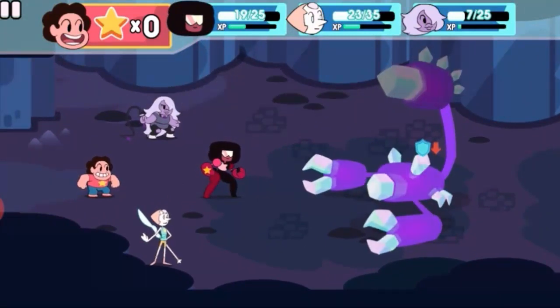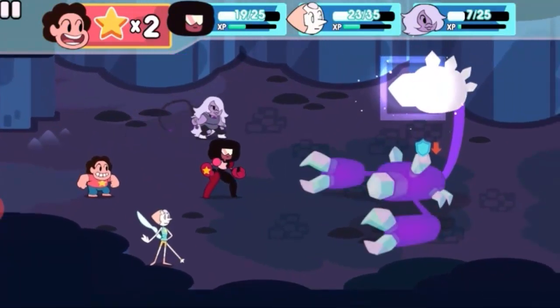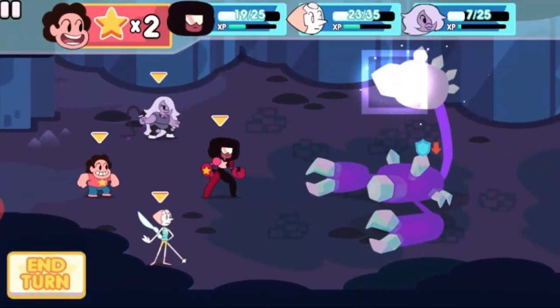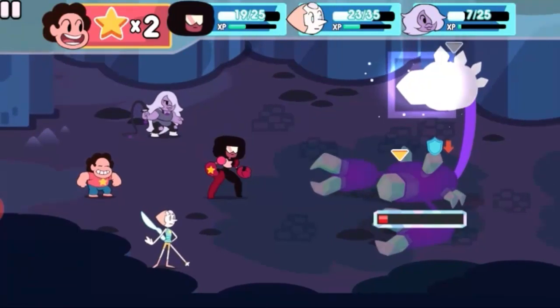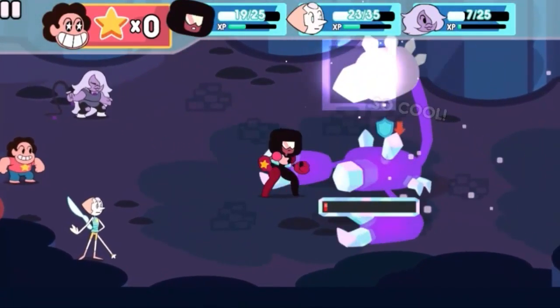When you see the enemy kind of dimming like that, that means their health is low. You can tell by the bar right there obviously, but just in case you need an extra indicator — that lets you know that a few hits on this guy and he'll be defeated.